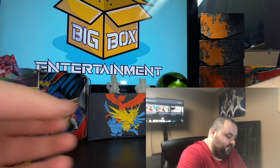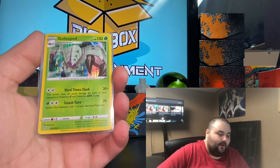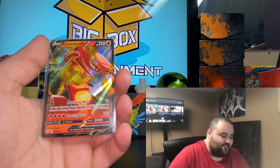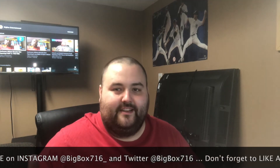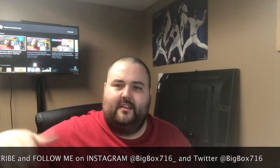Let's quickly go over the hits: the Hoopa Hollow — big hit, love that; the Golisopod Hollow — love that; the Scizor V — beautiful card; and the Scorch V — killing it with V's. Thank you so much for watching. If you enjoyed the video, hit that like button, hit that subscribe button, and follow me on Twitter at BigBox716 and Instagram at BigBox716 underscore, where I post pictures of upcoming packs and pack hunting finds. I'll see you in the next one.